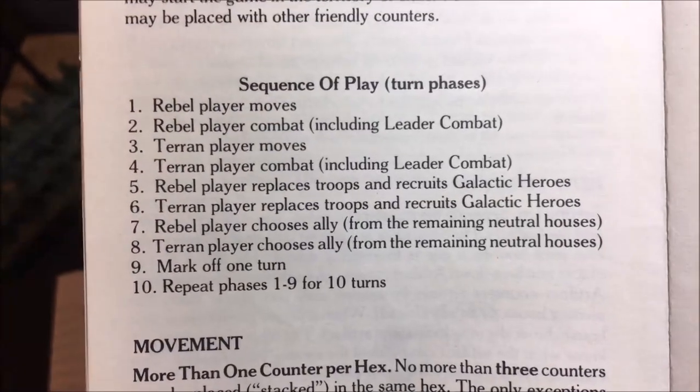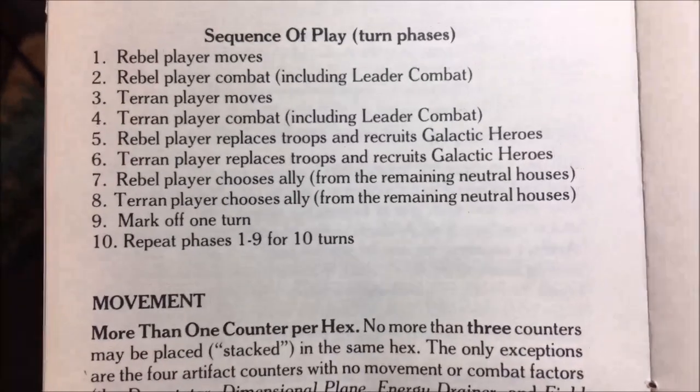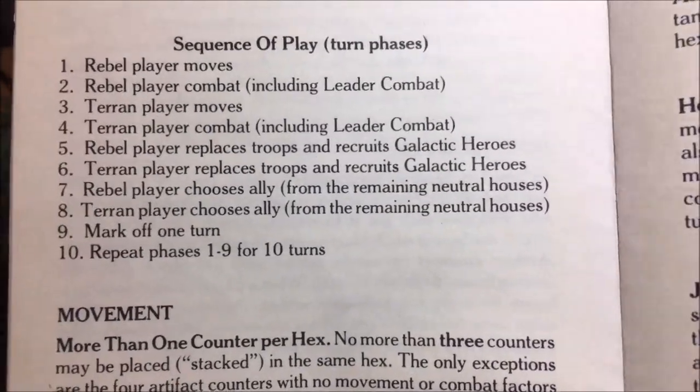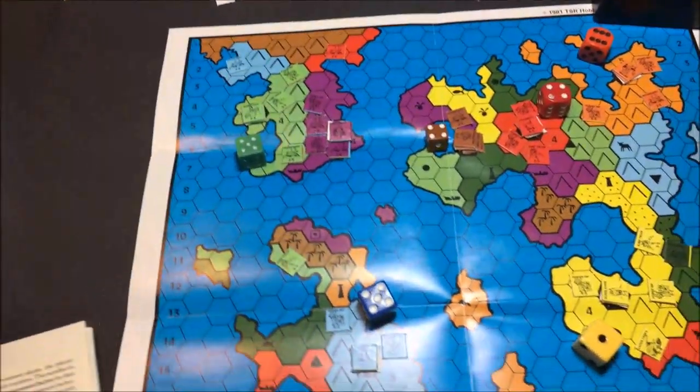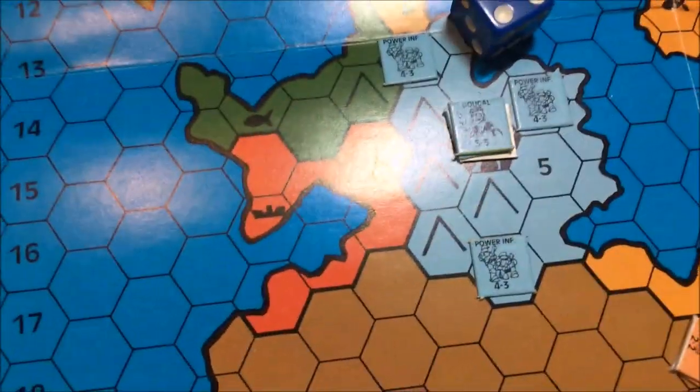The rebel player moves and does his combat, the Terran player moves and does his combat, and then the rebel player replaces his troops and the Terran player does theirs. Each side gets a number of recruitment or replacement points — the Terrans in this scenario start with 10, the Silica with 12. But they will get more because each house also has replacement points. Once those are gone, though, they're gone.